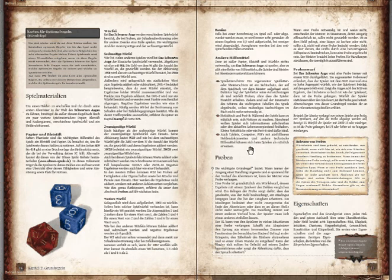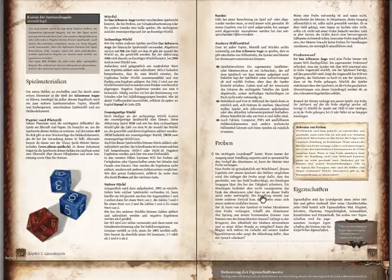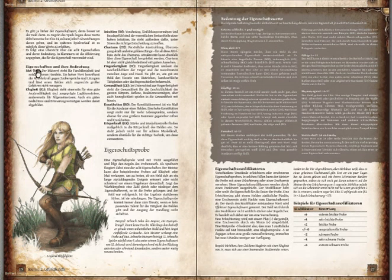That brings us to attribute tests. An attribute test means you have an attribute value and try to roll that value or lower to succeed. The attributes are: Courage, Cleverness, Intuition, Charisma, Dexterity, Agility, Constitution — your physical toughness — and Strength. I'll assume they're mostly self-explanatory, but if you have questions, ask in the comments.